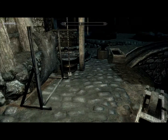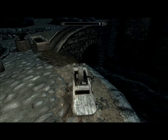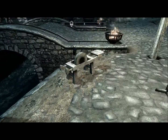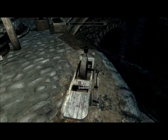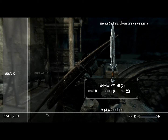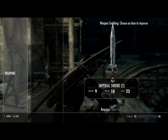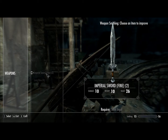Hey guys, back real quick, just talking about blacksmithing again. You know how there's mining? When you get ingots from mining, you can come to grindstones, or if you get hides, you can come to tanning racks — blacksmith forge. Once you get ingots, you can come here and improve your weapons, helpful not just for making them better but also for selling them. Press E on the grindstone, switch to my imperial sword — requires steel ingot. You can improve it to a fine imperial sword, damage up by one, value up by three. Just helpful, letting you guys know.